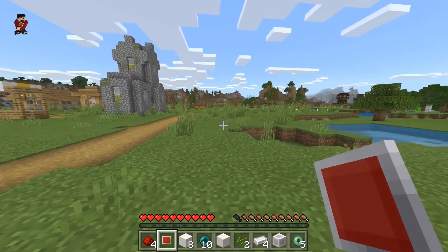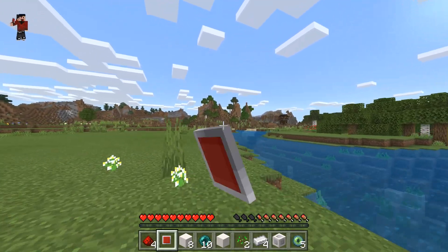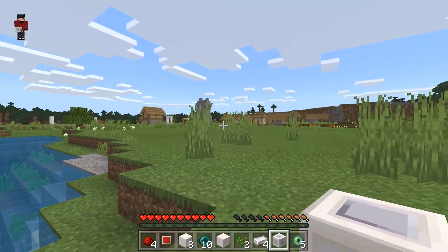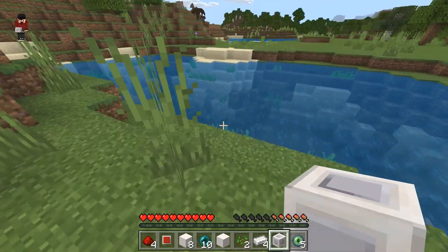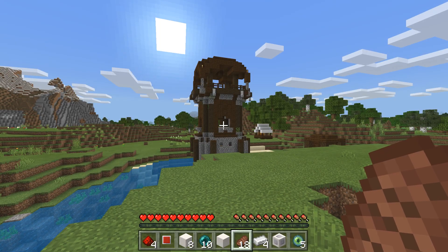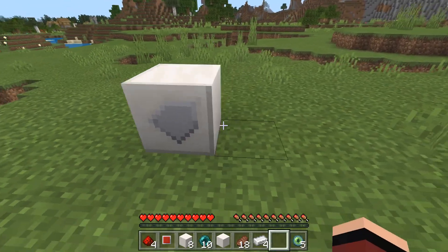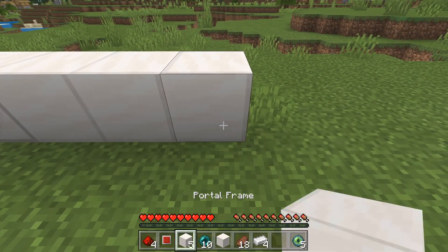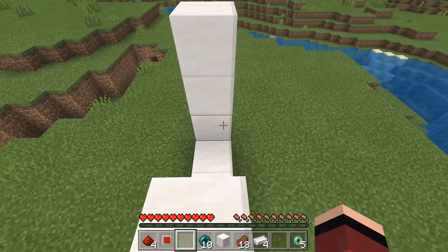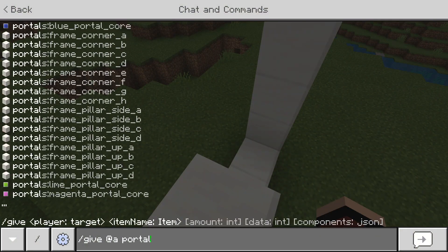Now traveling towards the pillager outpost to build the second red portal and see if it takes us back to the village. This is the moment of truth — I want to see if there are any limitations to these portals. It might not be smart to get too close to the pillager outpost, so I'll build the portal right around here. I'm hoping we have the right amount of blocks — oh no, we're running short on portal blocks!